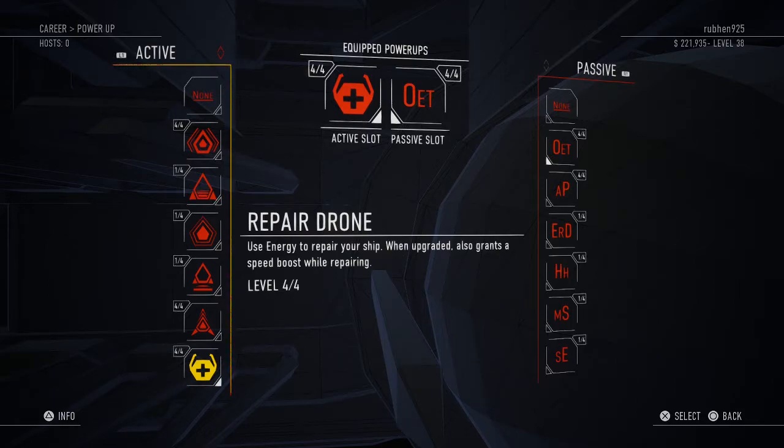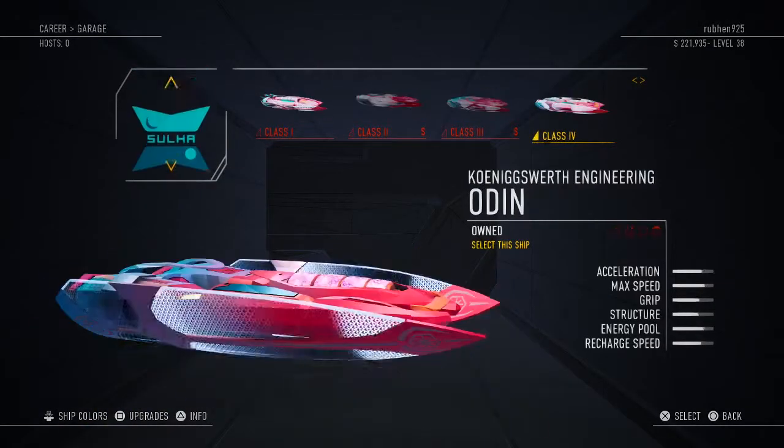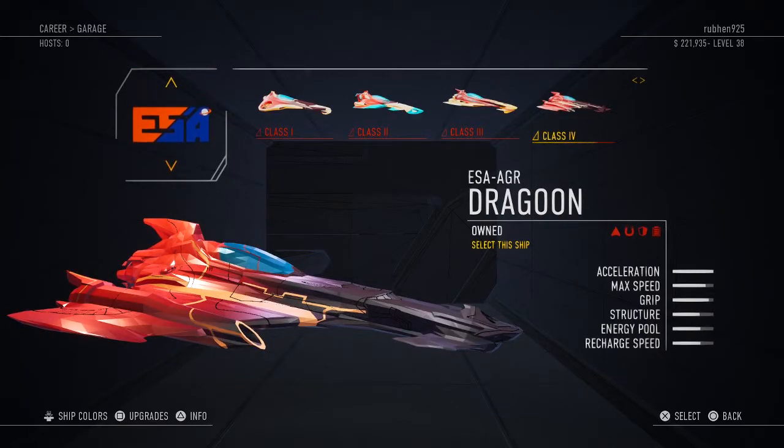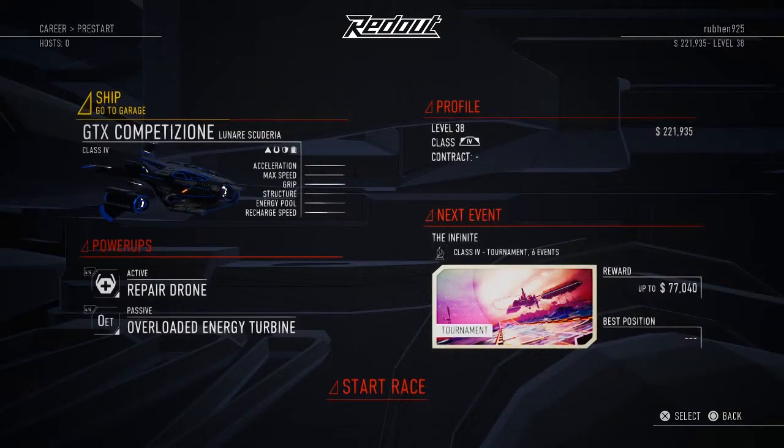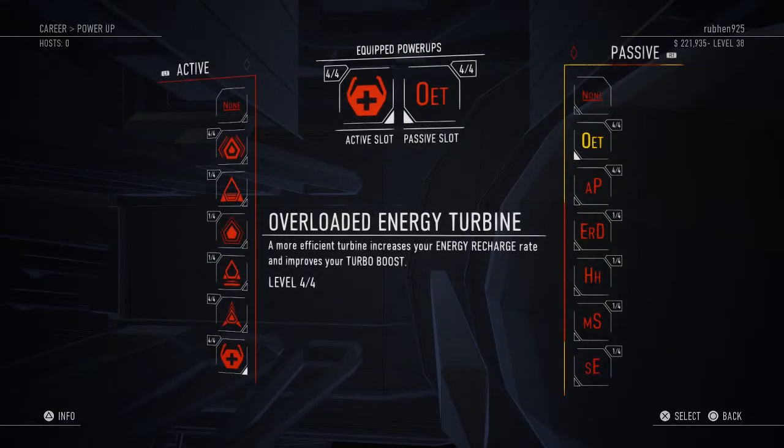The rest of the ship combos are okay. The Dragoon is also really decent — its acceleration, max speed, energy pool, and recharge speed are all already high. When I use the Dragoon with the repair drone and the overloaded energy turbine, I destroy races.